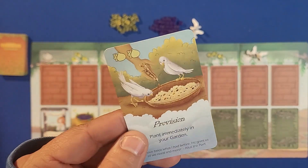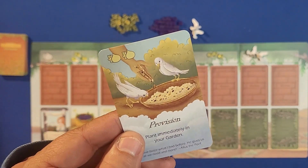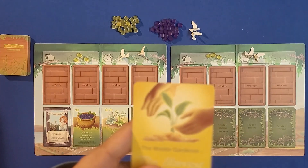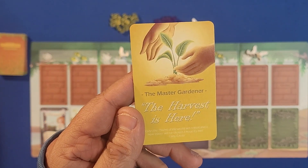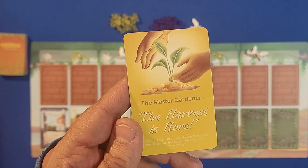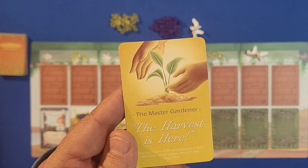These are what are called miracle cards — once you get these you immediately plant them. You'll also immediately plant thorns whenever you get those. And this is the master gardener card: once it gets drawn you end the game and harvest all your plants to count up your points.